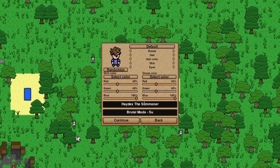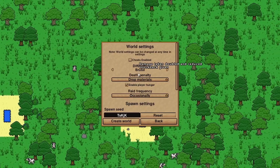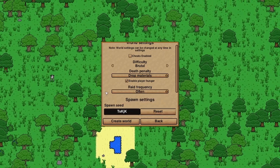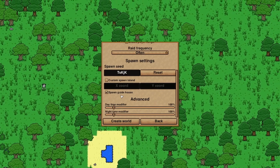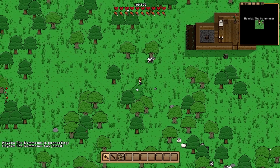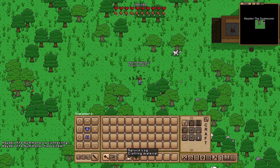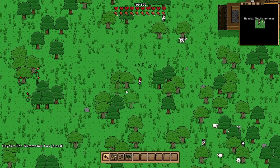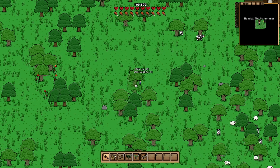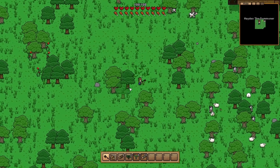Going brutal mode, summon only. Difficulty: brutal, drop materials enabled, player hunger on. Raid frequency is set to 'often' — as high as I can get it — and random seed. Now, I need to get rid of this sword because I'm not allowed to use it. I am however allowed to use melee tools like pickaxes, axes, and shovels, primarily for gathering materials. If I accidentally hit an enemy, that's not a big deal.